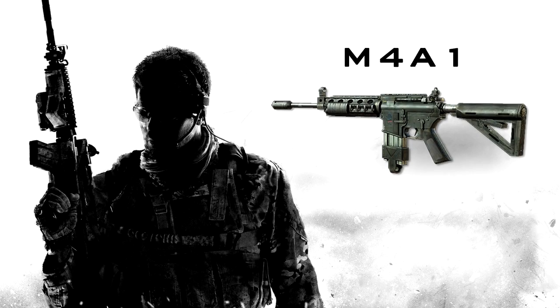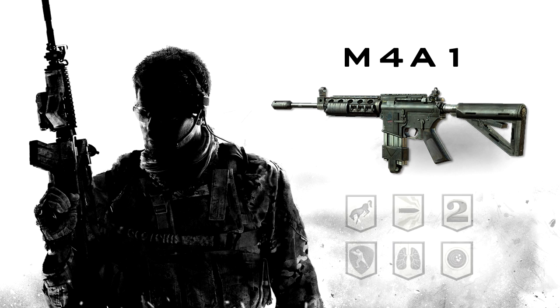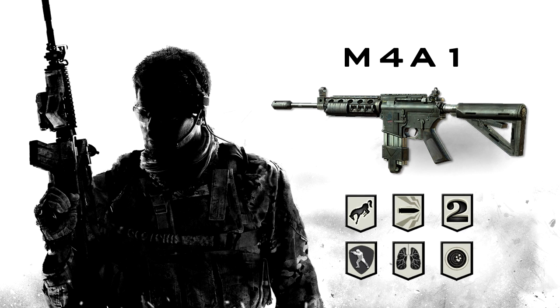Speaking of proficiencies, there are 6 different options to customize your gun. Kick reduces recoil and improves accuracy. Impact will increase your bullet's damage through solid objects. Attachments provides a second gun attachment to customize your gun. Focus reduces the flinch when being fired upon by an enemy. Breath gives you the ability to hold your breath for precise aiming. And finally, Stability will reduce your weapon sway while aimed on sights. Any one of these 6 proficiencies will help you in combat situations with the M4A1.